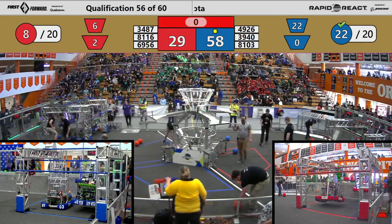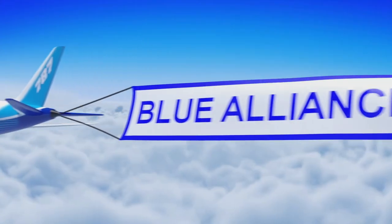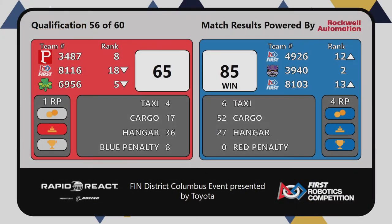Here comes our scorer. Blue Alliance takes the win and four ranking points. Shamrock improves their spot — even though they lost, they still got that ranking point. Sorry, they went down a spot.